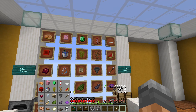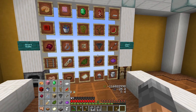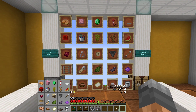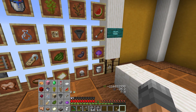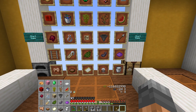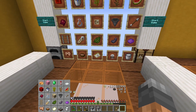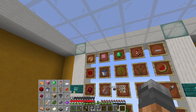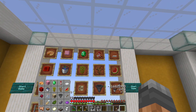Here's what we need: 2, 5, 10, 16, 20, 23, 24 — 31 total iron. We need no gold, but we do need an emerald. No diamonds, no lapis unless we need it for blue dye. We need 10 redstone, an egg, and a pumpkin.